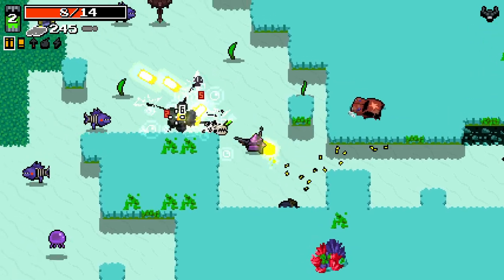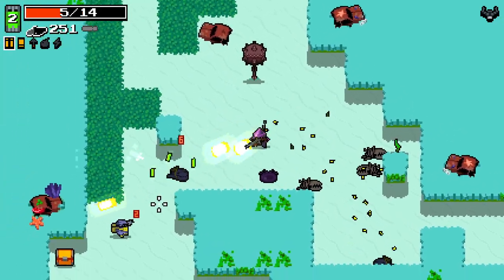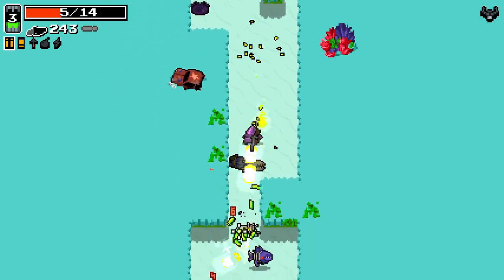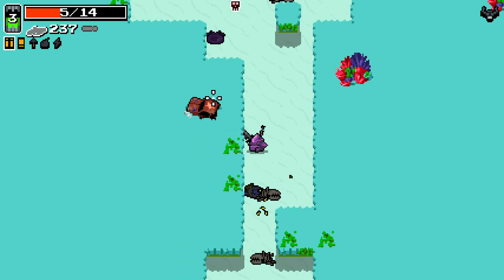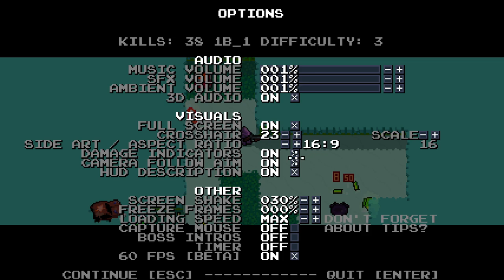We ended up going to this place. I wasn't expecting this. We've got this car again here, which we saw in the last episode. I don't know how I ended up going down here. I'm guessing I accidentally destroyed the fish skull while I was taking on the boss. There's another car there with a star on it. Maybe it doesn't mean anything. Maybe I was reading too much into things previously.